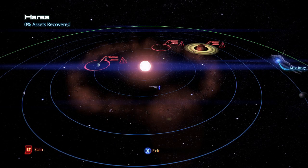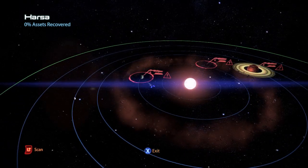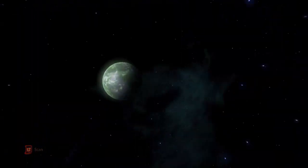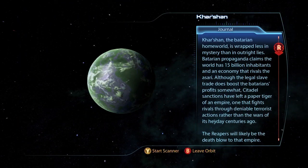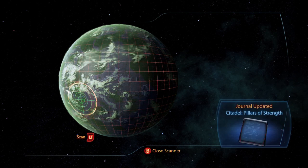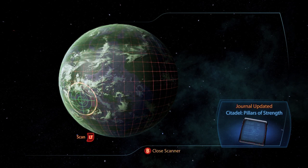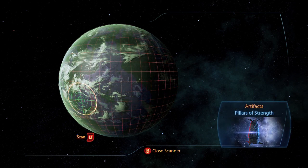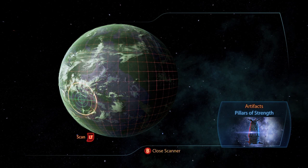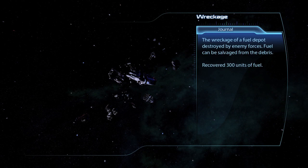This is the Kite's Nest, which contains two planet systems. In Harsha, on the planet Karshan, is the artifact the Pillars of Strength. If you take it to the Preacher in the docks holding area back on the Citadel, you get a war asset — the Batarian Fleet — for 40 asset points and 15,000 credits. There is also a wreckage containing 300 units of fuel.